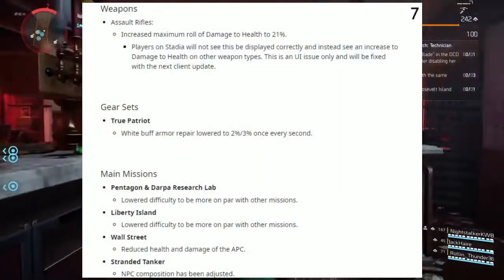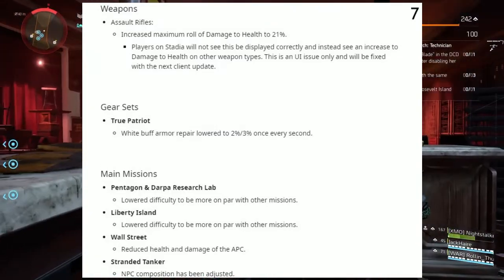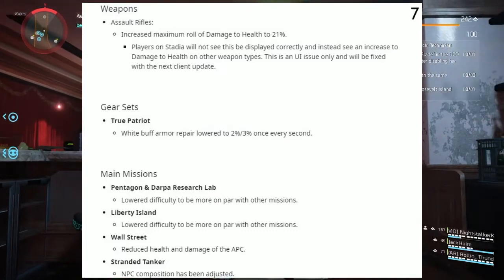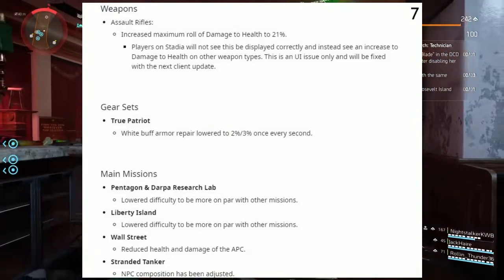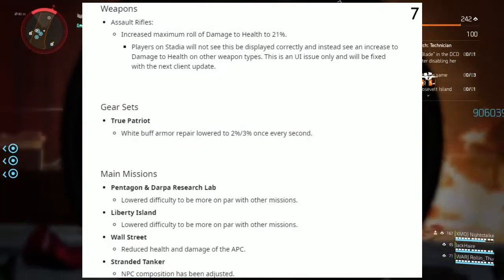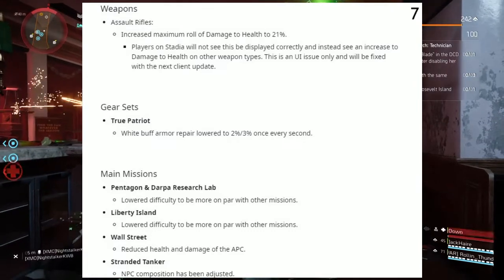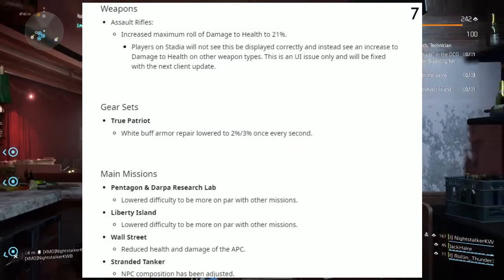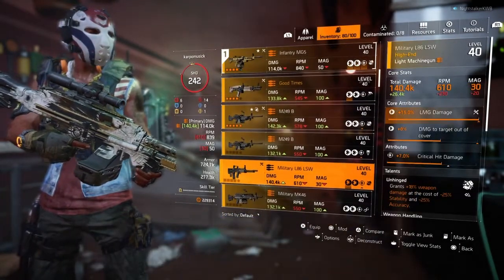Next up, we have Weapons. Assault Rifles: increase maximum roll of damage to health to 21%. Note: players on Stadia will not see this displayed correctly and will instead see an increase to damage to health and other weapon types — this is a UI issue only and will be fixed with the next client update. Next up, Gear Sets. True Patriot: White Buff armor repair lowered to 2%/3% once every second. Next up, Main Missions. Pentagon and DARPA Research Lab: lower difficulty to be more on par with other missions. Liberty Isle: lower difficulty to be on par with other missions. Wall Street: reduce health and damage to the APC. Standard taken NPC composition has been readjusted.